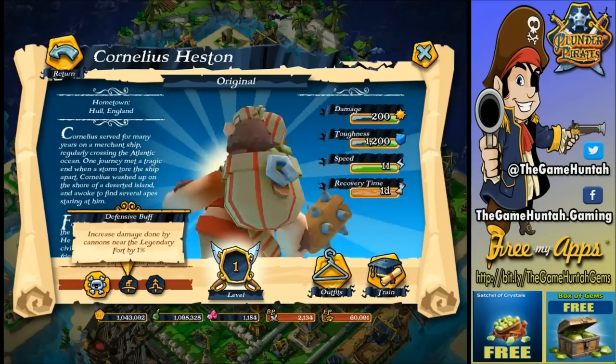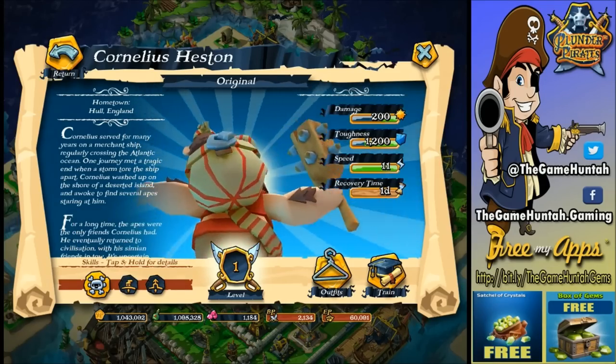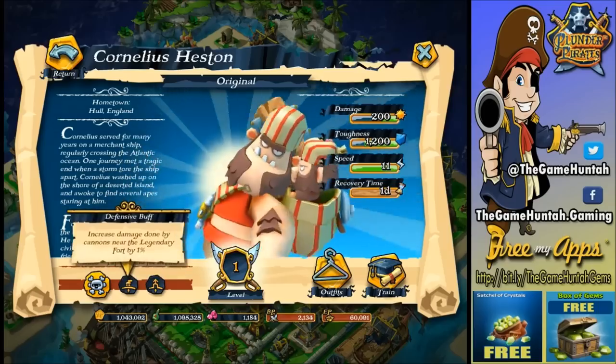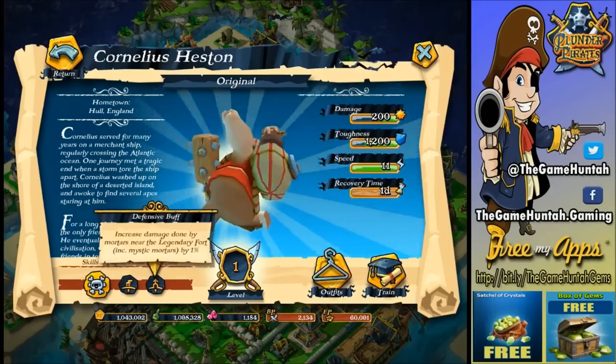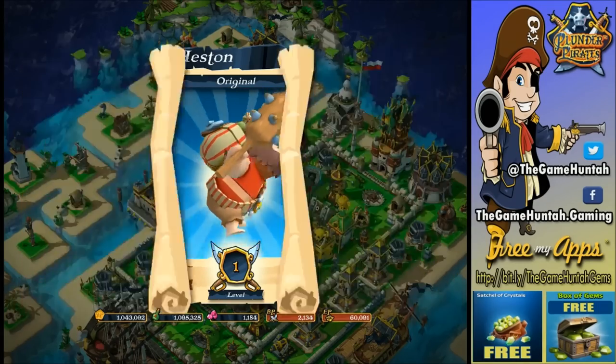Defensive buff: increased damage down by cannons near the legendary. Oh okay, that's a good one, I like it. And the second one: increased damage down by mortars near the legendary. Perfect. Alright, so we're gonna use this dude.